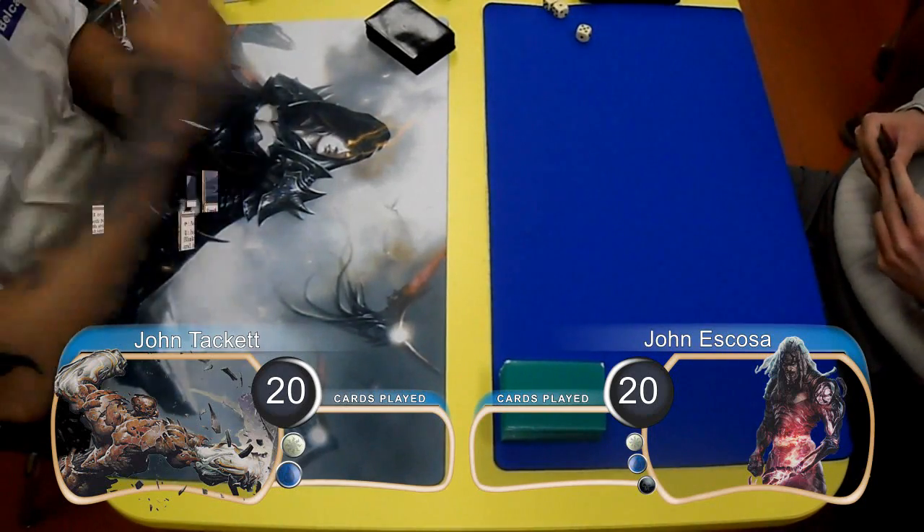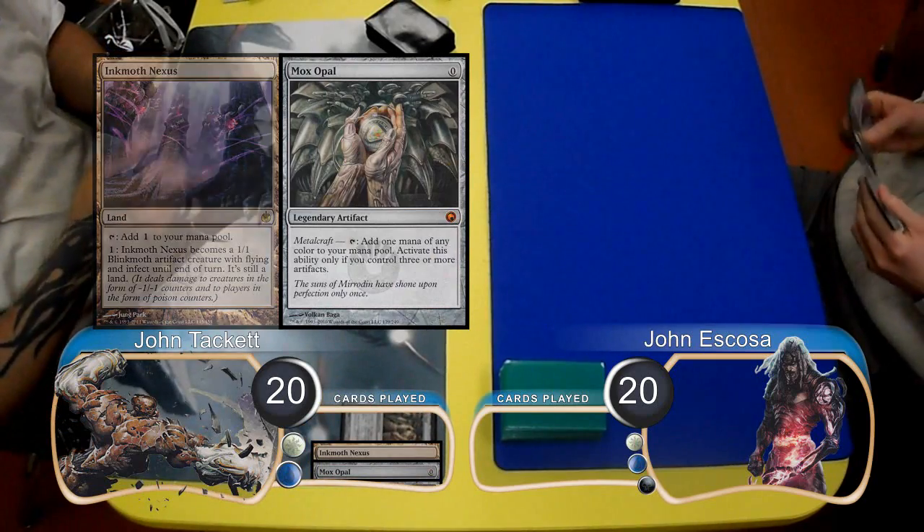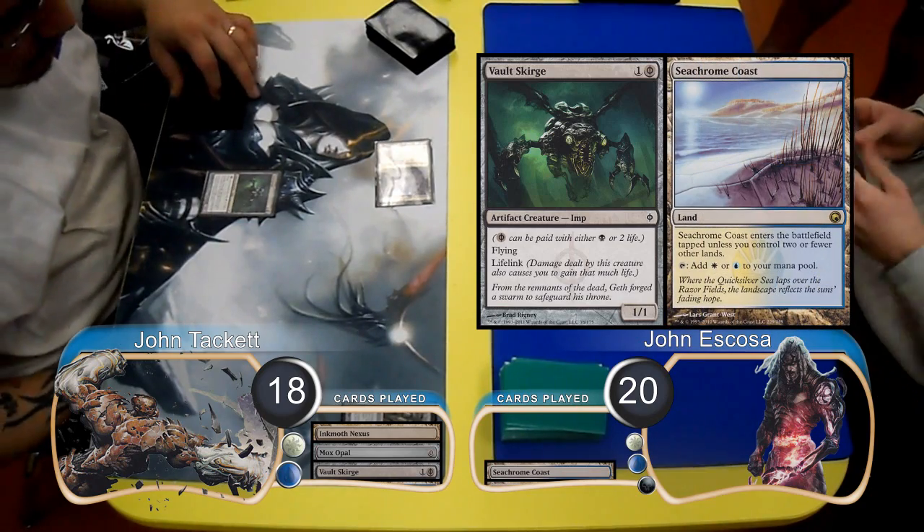Tackett started the game off by playing an Ink Moth Nexus. He then put a Mox Opal into play, and then went down to 18 life in order to resolve a Vault Scourge. Escoza then laid down a Seachrome Coast and passed the turn.